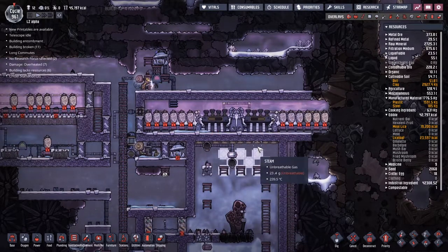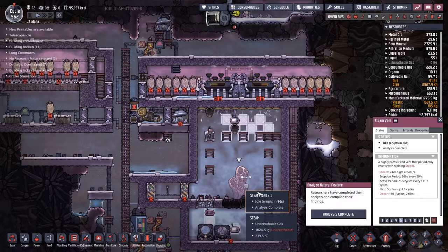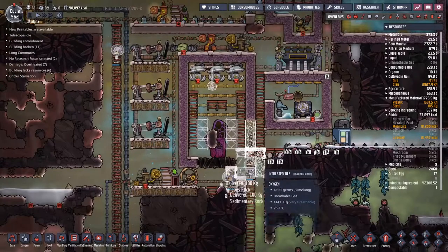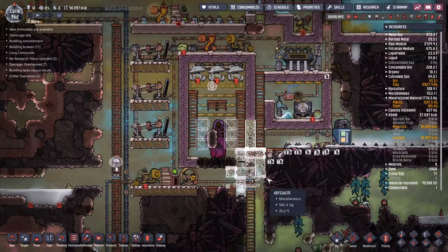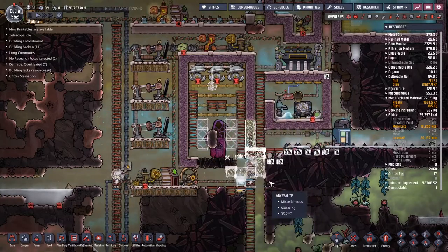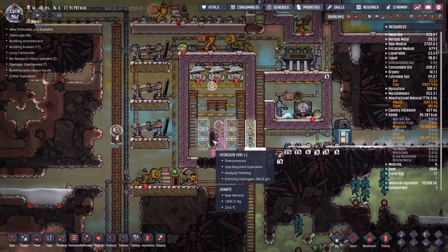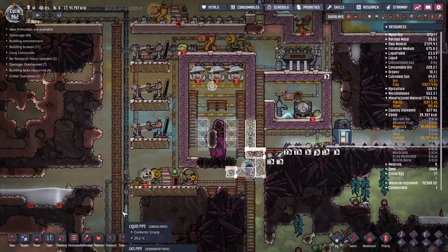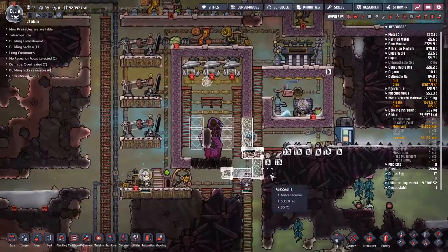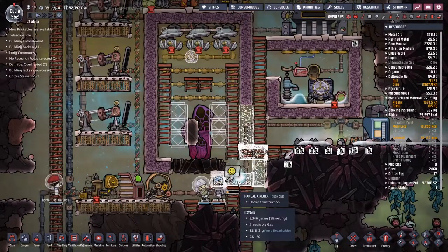Why did Dr. Captain Subs just fall over right there? I'm confused about what's making these guys — look, not enough steam, not enough temperature. We're down to like 20 grams or so. The entranceway here is a bit butchered because I want to figure out a way of putting insulated tiles in once the system is up and running. The iron door isn't going to be great at stopping temperature coming through, but I think we'll be fine.